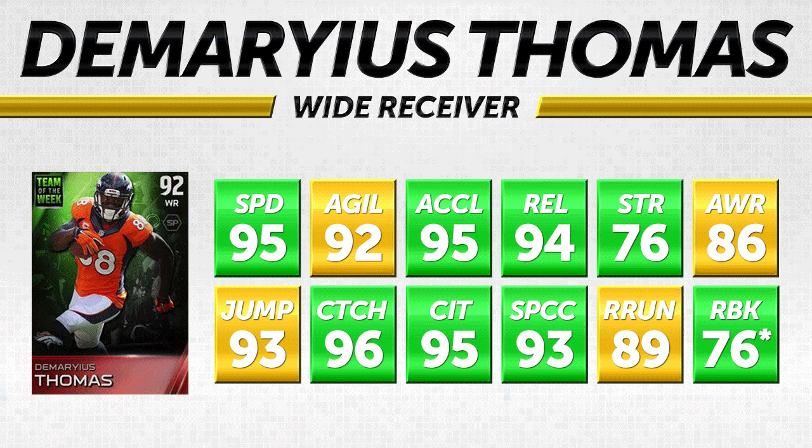The DeMaryius Thomas card is excellent — not a red attribute to be found. It's absolutely amazing: 92 overall, 95 speed, 95 acceleration, 94 release, 76 strength. He is a big physical receiver at six foot three, about 230 pounds — he can go up and catch it with that jump at 93. Catching, catch in traffic, and spectacular catch are where he makes his money. Along with that speed, he is going to be an absolute beast on your team. He also has 76 run blocking — best wide receiver in the game at run blocking at this current moment.